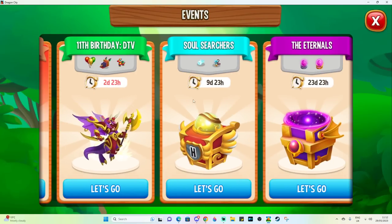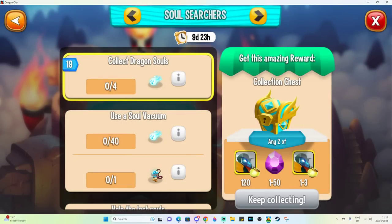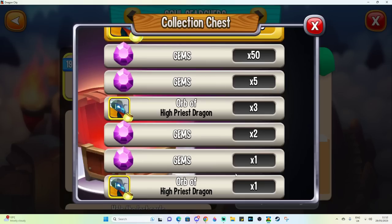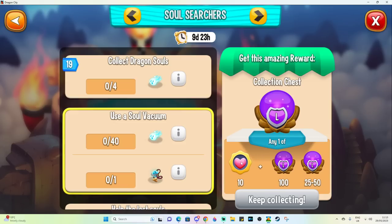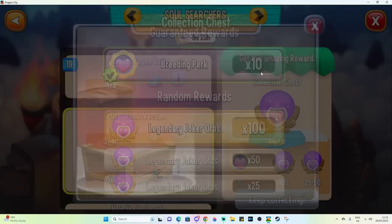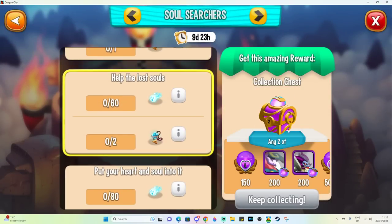In the Soul Searchers collection, if you collect four dragon souls you can open a collection chest and get any two rewards from a list — including the high priest dragon or some gems. You could end up with one high priest orb and a single gem, which could be awful and is probably the most likely drop, but extra heroic orbs are always welcome. The next parts include 10 breeding perks and legendary joker orbs — items you need ghost souls and soul vacuums from events to unlock.